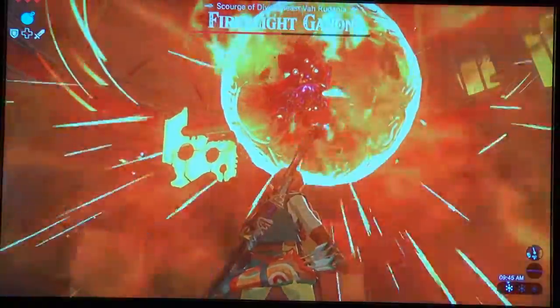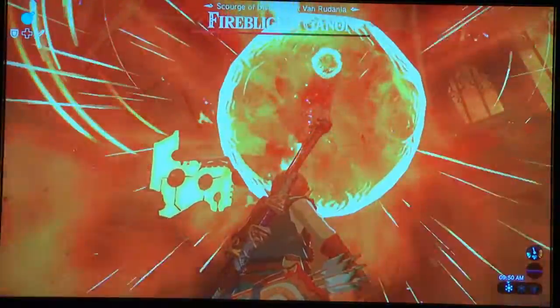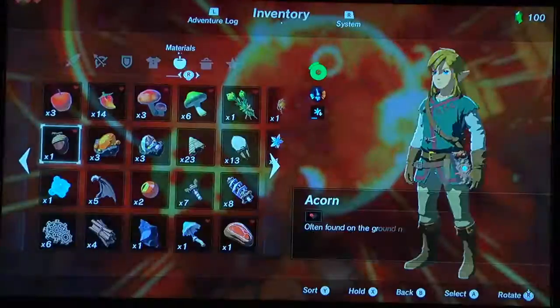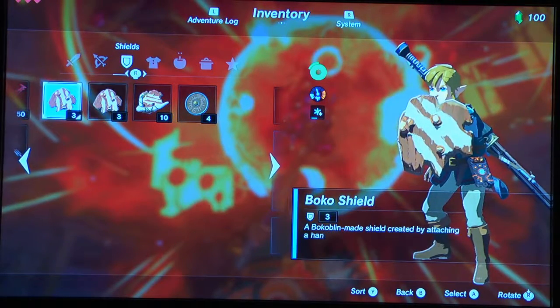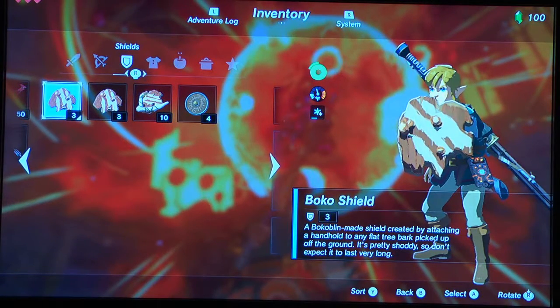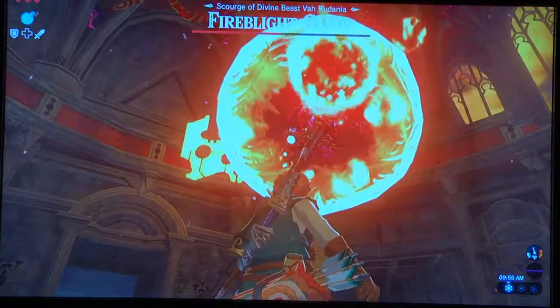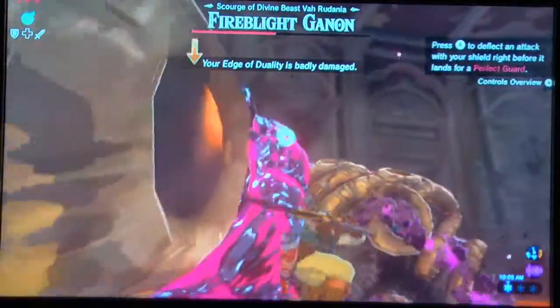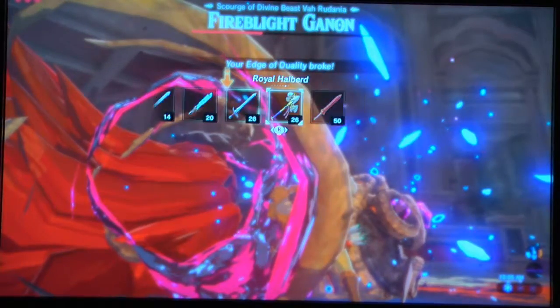This part is actually really easy — just get your shield out and hold it up against them and let them throw it. I have a Boko Shield equipped, one of the first shields you get in the game, and not only can I deflect the attack but the shield is fine. I like to switch to the Royal Guard weapons here.